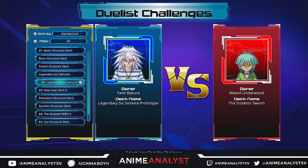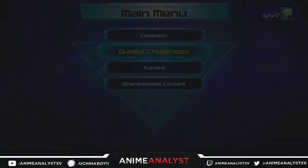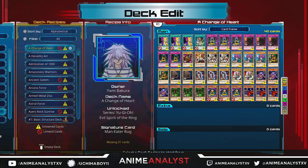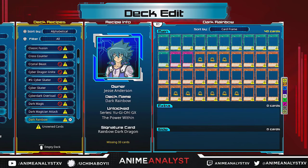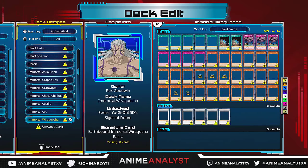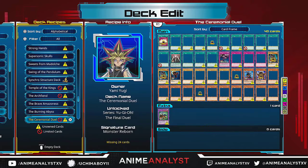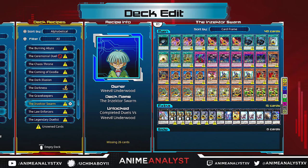After you beat the character, their deck list gets unlocked for you to look at. You want to go back into the deck menu, click on an empty spot, and scroll down. Using Inzektors as an example — Weevil's deck got unlocked when I beat him, it's called the Inzektor Swarm. You get to see the whole deck list of what he uses. Any cards you see in there that you need, you'll want to duel Weevil because those are in the randomized pool of cards you unlock when you beat him.